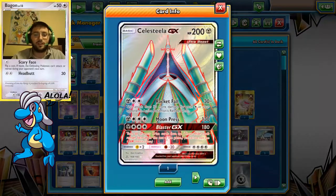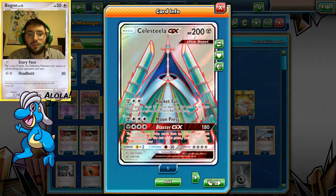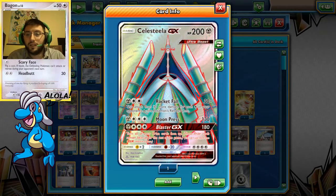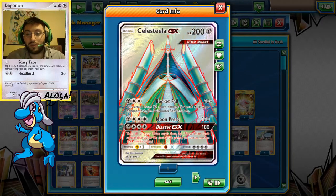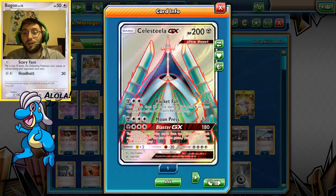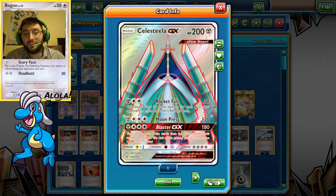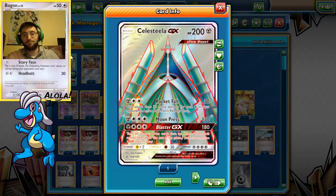The big boy in the deck is Celesteela GX. Just like in the VGC, Celesteela has that massive HP — 200 HP for a basic — and that's just so powerful. Throw a Fighting Fury Belt on it and it's 240. Under Garbo Lock, things just have trouble hitting 240. We bait them to use their Field Blowers on the first two Float Stones, throw down another two Float Stones and the Fighting Fury Belt on Celesteela, and with Garbo Lock active at 240 HP, people just concede.